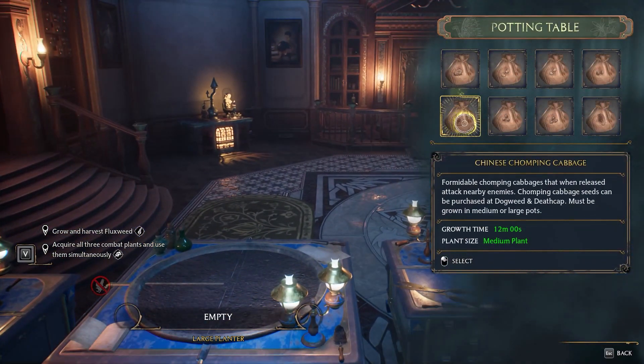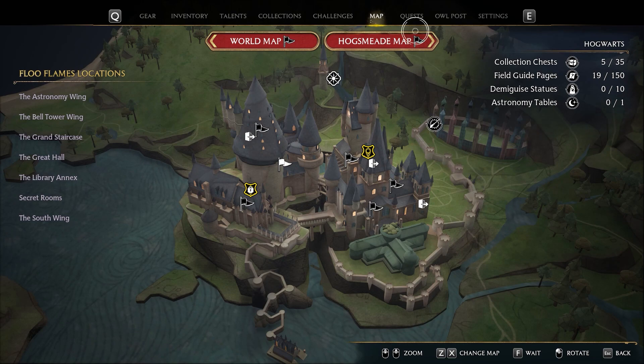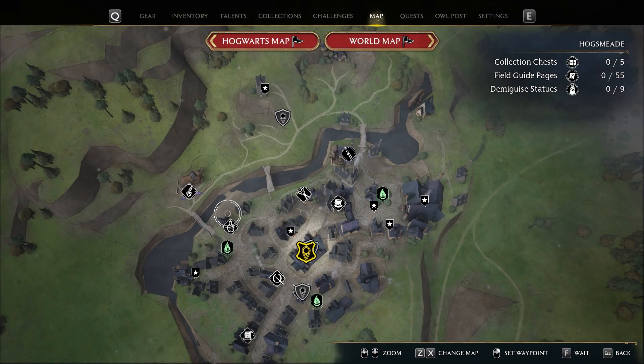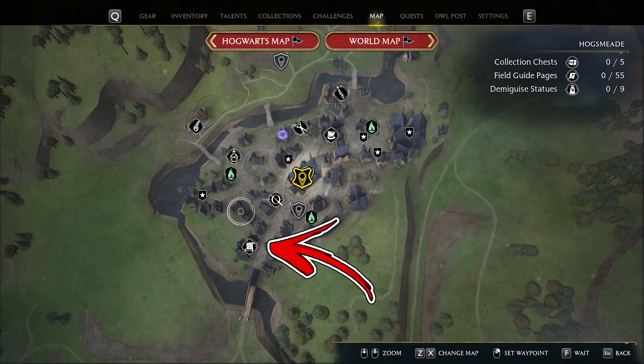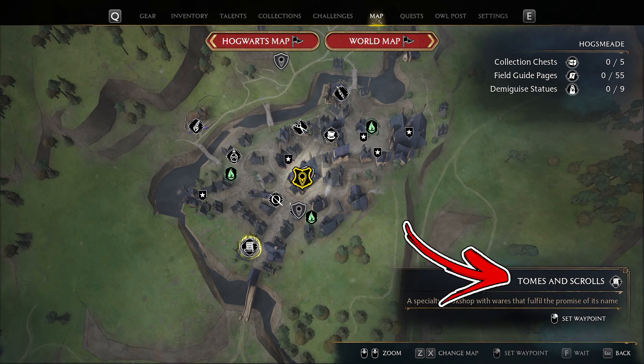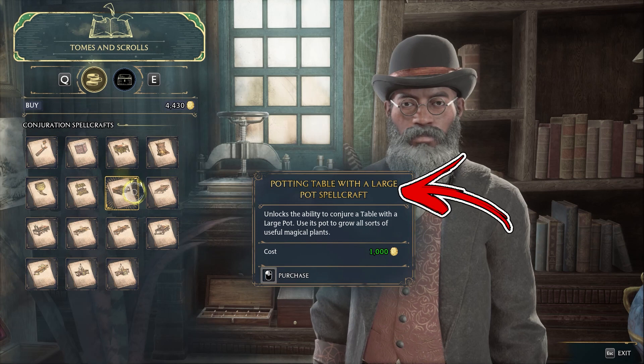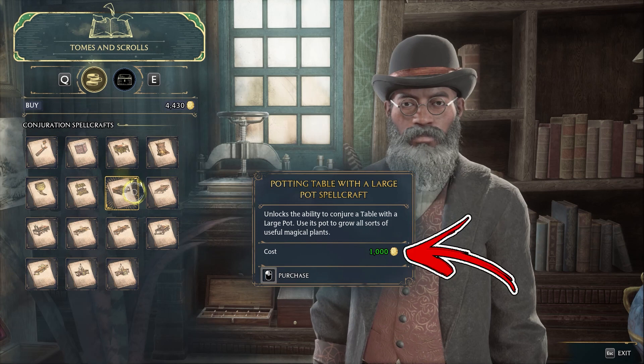The large pot will allow you to grow bigger plants like the Fluxweed. To obtain it, you have to visit the Hogsmeade map. Then, in the central bottom side of it, you will find a shop called Thoms and Scrolls that you have to reach. From here, you have to buy the potting table with a large pot spellcraft for a cost of 1000 gold.